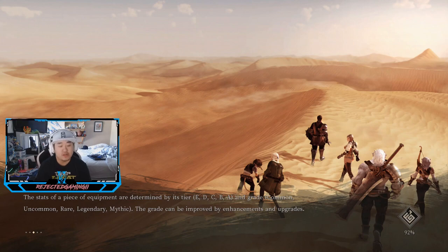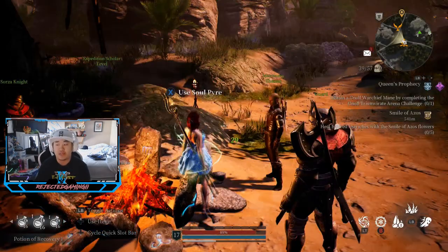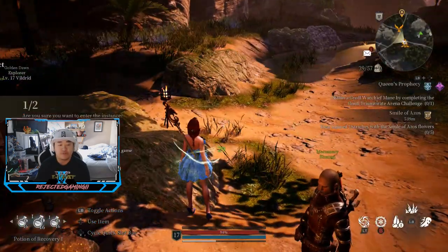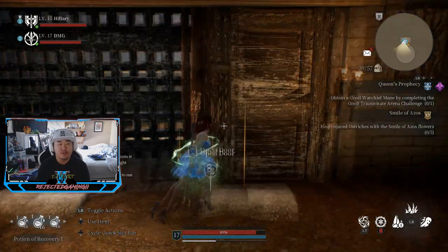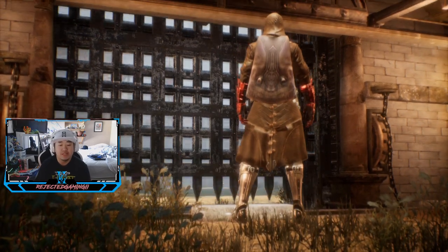We'll queue back up - sweet, found a match fast. We'll hop back in and see how this goes. Hopefully we get experience from this, otherwise I'm going to have to grind out mobs which is not my favorite thing. There really aren't a whole lot of side quests left. We have a level 15 partner - I wish we'd get a level 19 so we could smoke this guy real quick and verify the experience.